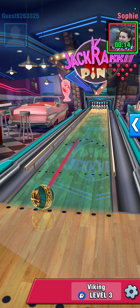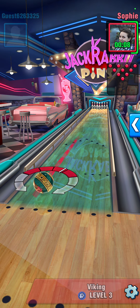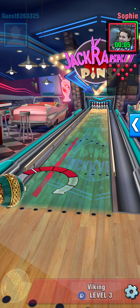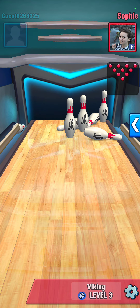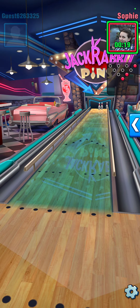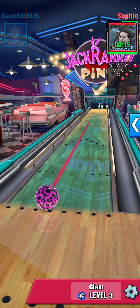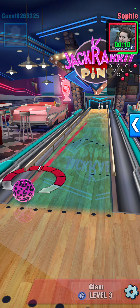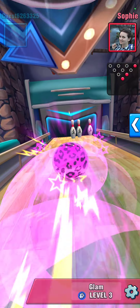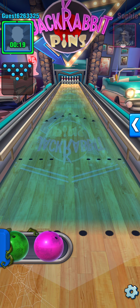Each game against someone is 3 frames. This person has the Viking Ball at level 3, so they're actually at an advantage, mainly because they have better balls than I do right now — although they don't really know how to use them very well.